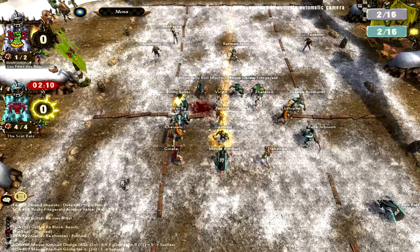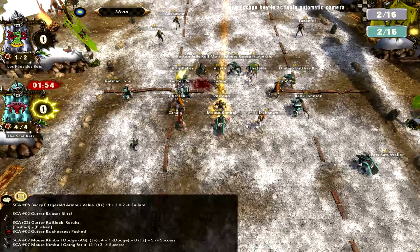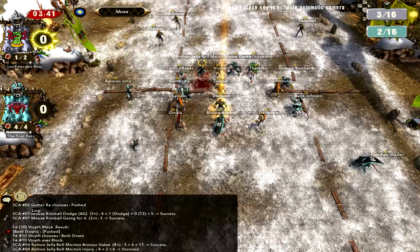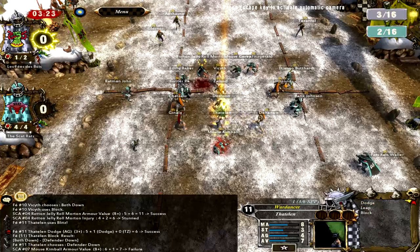So that's what I'm doing post-commentary here. You can see this guy - I'm not really able to get the ball out of his hands because he's got sort of a little loose cage set up. I do have MA9 guys like Mouse Kimble - go Mouse Kimble, he's awesome. We'll start with dodge, but then he's got a lot of guys with dodge too. He still has like movement seven, movement eight players, so it's not a big deal for him.